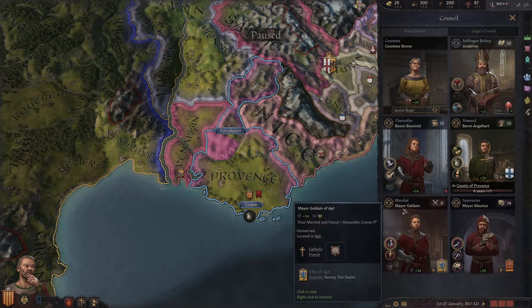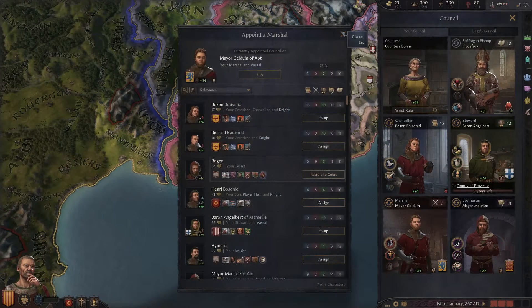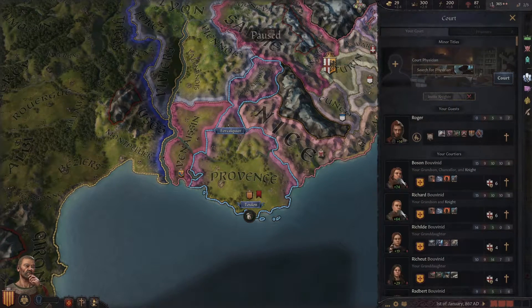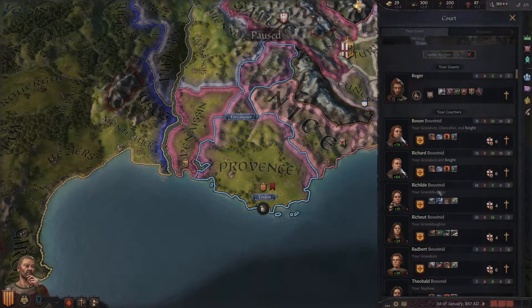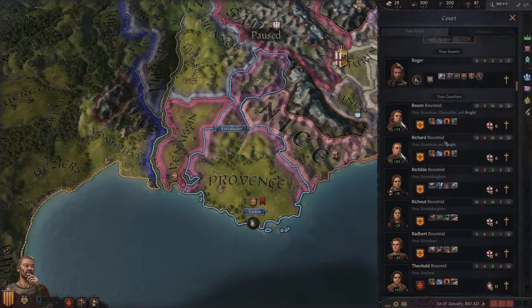I'd really like to get a better marshal because this guy's not good, and a 10 or 9 steward isn't very good either. So we're going to do a sneaky thing — we're going to go to our court. These are the people we have direct influence over — the people we can marry off, our family members and general stewards who live within our castle.